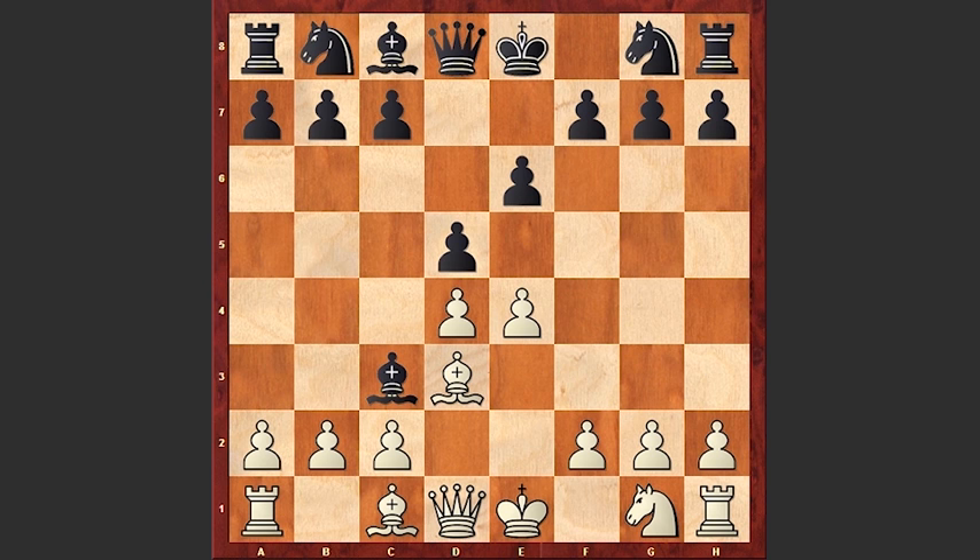Anyway, we see this Bxc3 check. Bxc3, h6 — a dubious move. Probably black is going to play Nf6, and by playing h6 black prevents the Bg5 move. But this gives white a great chance to play Ba3, controlling this diagonal.